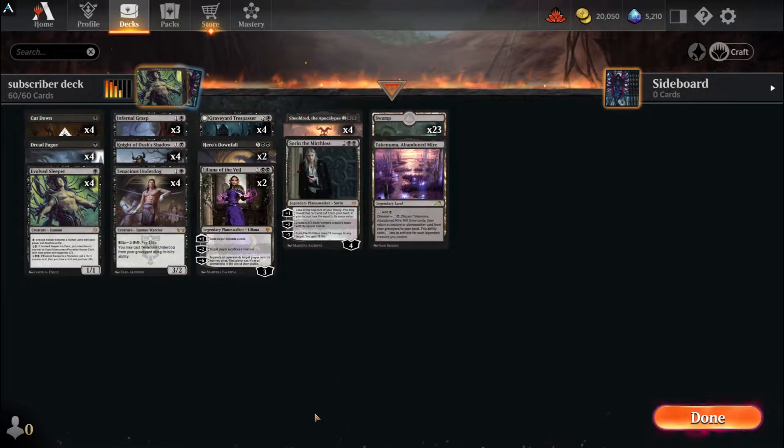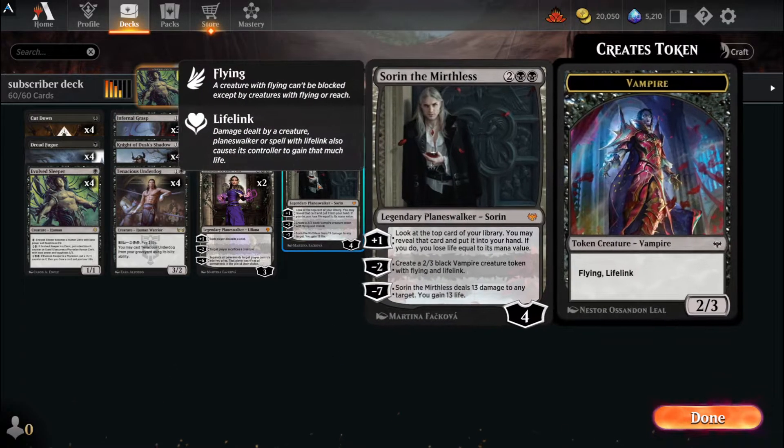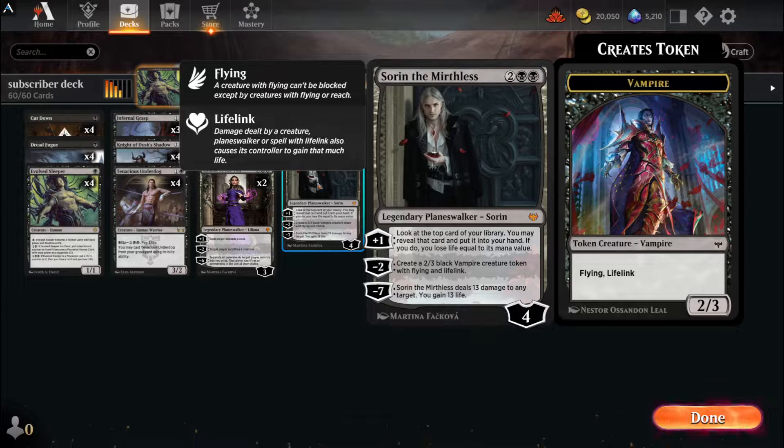We will switch no more than four cards, though we might not even switch four cards out of this deck - this is pretty solid indeed. We got the Sorin. He's rotating out in about nine months or so, so playing just one Sorin is decent, but I really like Sorin. You get to look at the top card and draw that card, you also get to create a vampire, and his minus seven is really good if your opponent cannot deal with it.